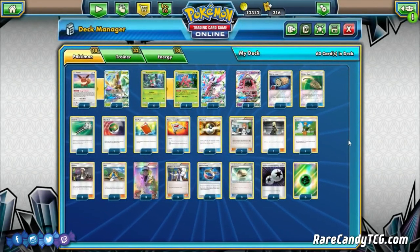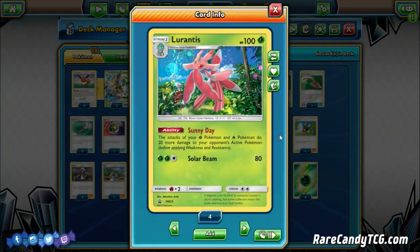The other key component of the deck is a pretty thick count of Lurantis — we're playing a 4-4 count of the Promo Lurantis. It has the ability Sunny Day: the attacks of your grass and fire Pokemon do 20 more damage to your opponent's active. If you get a bunch of these Lurantis in play, that makes your Leafeon able to take 1-hit knockouts instead of 2-hit knockouts on certain Pokemon. With just 2 Lurantis, your Leafeon Solar Beam does 150 — or 180 with a Choice Band, which is a very important number that knocks out most basic GXs and EXs, most notably Tapu Lele GX. Being able to one-shot a Tapu Lele to clean up your last 2 prizes is very important. If you get all 4 Lurantis out with a Choice Band, you're hitting for around 220.